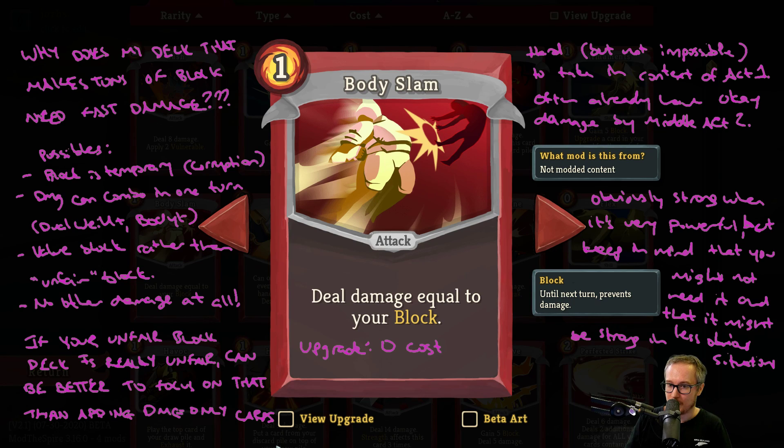That said, it's obviously strong when it's very powerful, but this is a card where it's very easy to misjudge when it is powerful. There's a large zone where it's actually redundant and not useful, where people mistake it for being powerful. But there's also a decent zone where you're just getting value — a deck that makes like 15 block a turn quite often can use this as a zero-cost attack dealing 15, which is really good, without any intention of ever having a Barricade or 100 block. People might be missing picking it up in that scenario. So those are my thoughts about Body Slam. Hope you enjoyed. We'll see you next time.